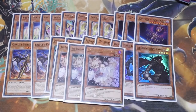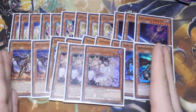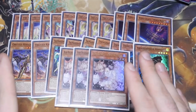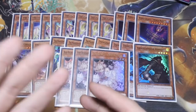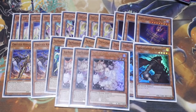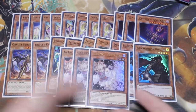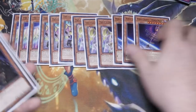Finishing off the monsters, we've got triple Ash Blossom. These can be Ghost Ogres, Bells, or anything you want to put in here — or these can be Called by the Grave. In this build I took Called by the Grave out and put them into the side. It's not that I'm not playing them — it's just that Called by the Grave is only good if I've gone first or to help going second, whereas Ash Blossom can be used whether I've gone first or my opponent goes first, giving me more consistent versatility. Called by the Grave can come in from the side if you want.